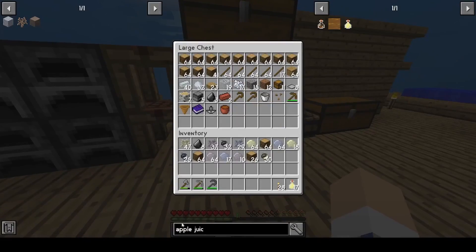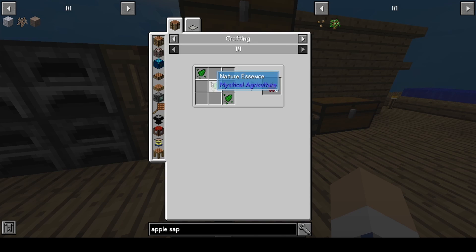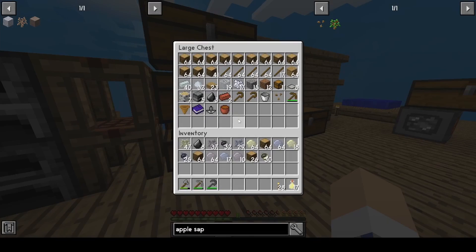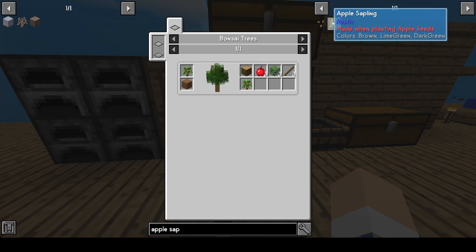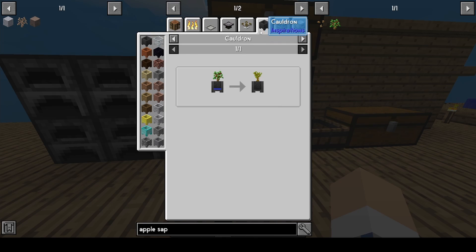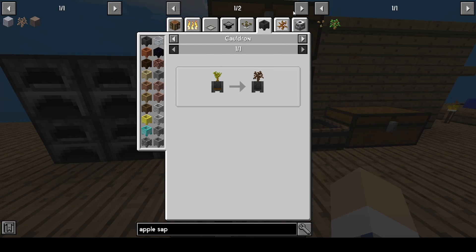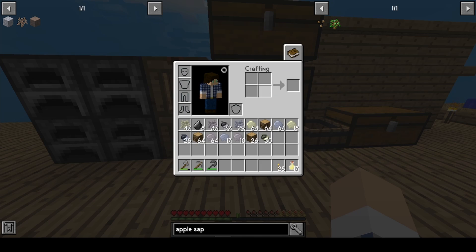I did go ahead and make an apple sapling. You actually make apple seeds by putting an apple in a crushing tub. I got an apple from a tree, got a couple apple seeds, and made apple juice. I was hoping the apple juice would give an effect, but it doesn't. We also needed an apple sapling because we needed to wash it to get an acacia, which we need to make an iron sapling. So that's what we're working on now.